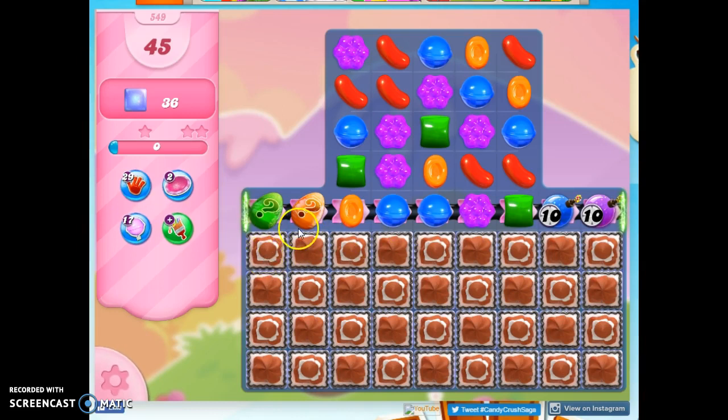The problem is the jelly you can see along the fringes are all trapped under 5 and 3 layer thick frosting. We've also got ticking time bombs on the board, and we've got mystery candies on the board.